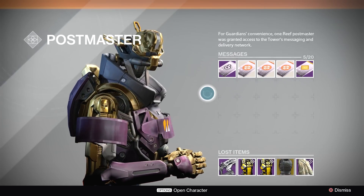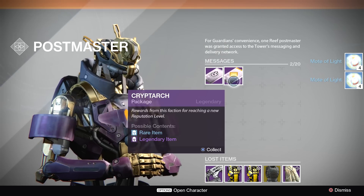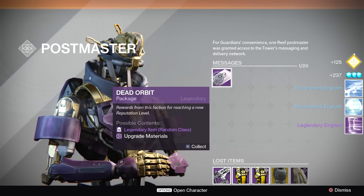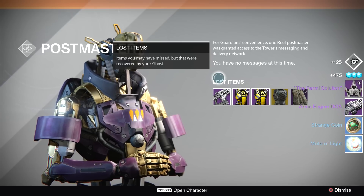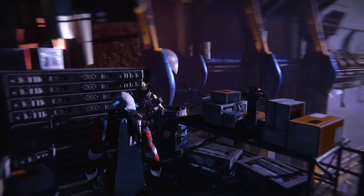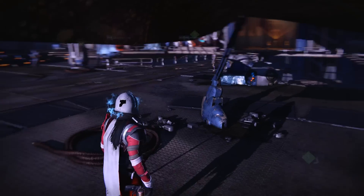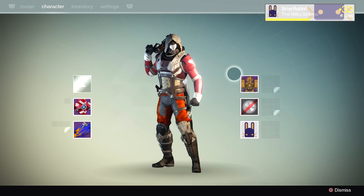The Hunter has a few packages here — let's start with the public events. That did not give me anything. A Mote of Light for the second one, a Mote of Light for the third one. Cryptarch package got me a legendary engram — I'll go decrypt that. And my Dead Orbit package gave me — no shit — the Fermi Solution! That's the second time I got the Fermi Solution. Last week I also got it on this character — that's hilarious, I've now got two of the Dead Orbit ships!